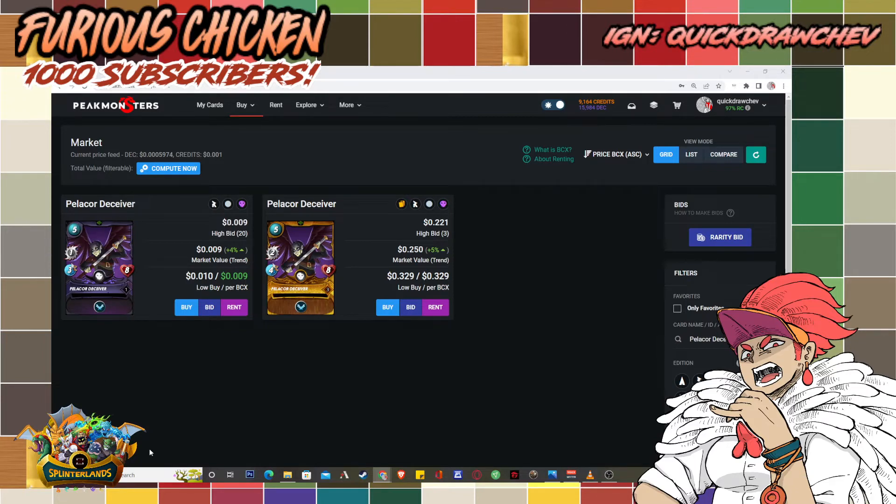Aside from the 10% additional reward shares, you get two melee damage on the gold foil Pelicor Deceiver at level three compared to level one or two. I also have a silver lineup that takes advantage of Venari Bonesmith, Hardclaw or Cursed Windeku as tanks, and Magi Necrosi — I'll link that video in the top right corner.